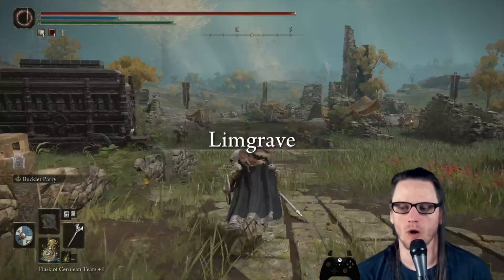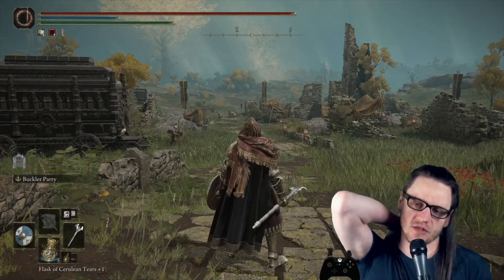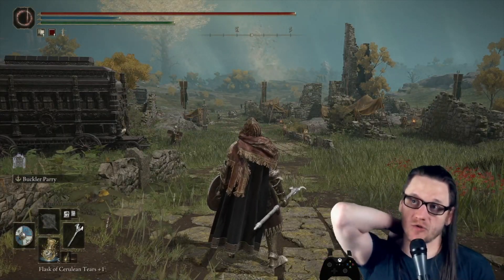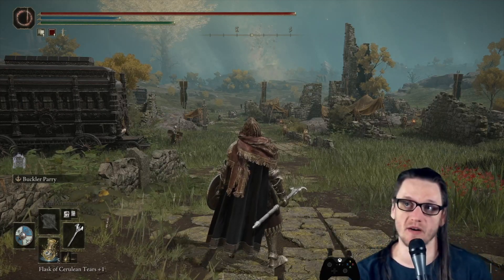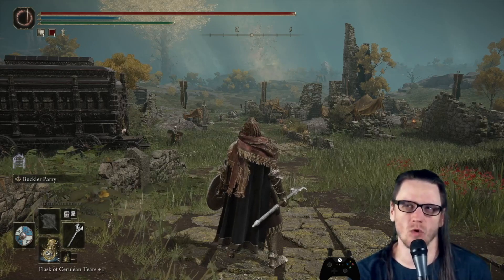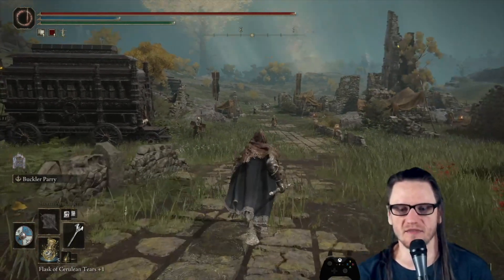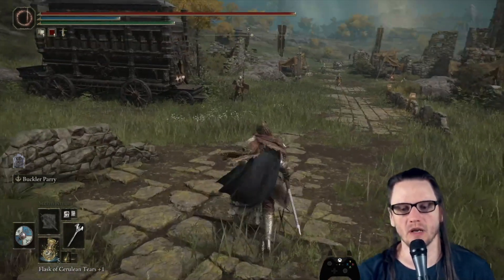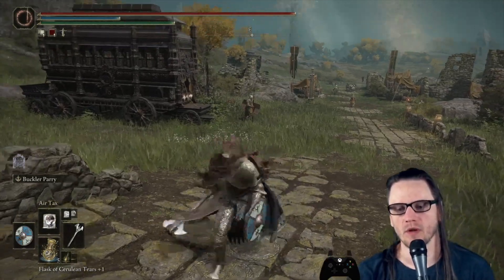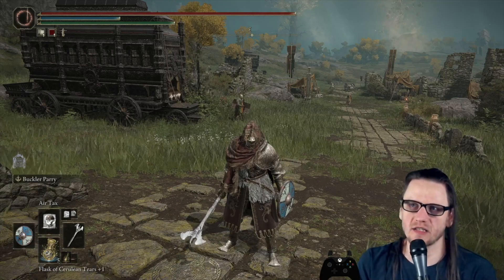Next we have Storm Armament, which is literally just a weapon buff that increases the physical damage of the weapon. It doesn't add extra poise damage like Crag Blade does — it's a straight-up physical damage buff. Crag Blade was already filling that poise-increasing role, and there wasn't a pure physical damage buff spell in the game, so Storm Armament fills that unique role.